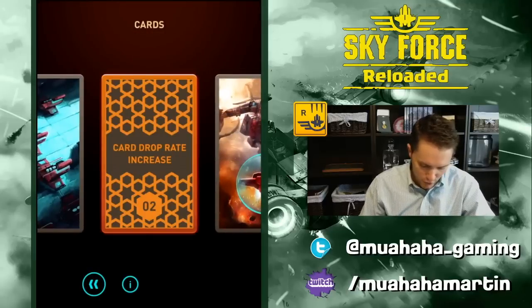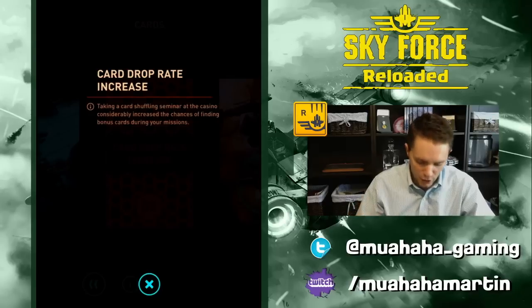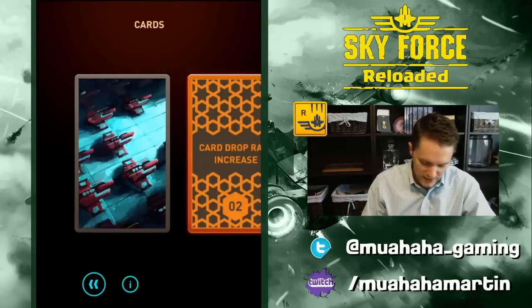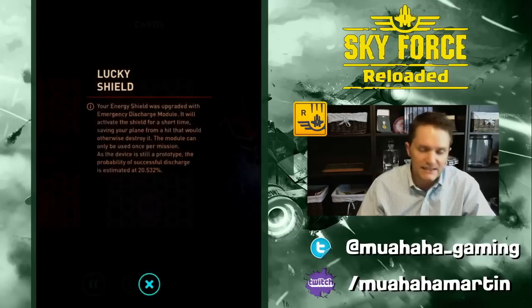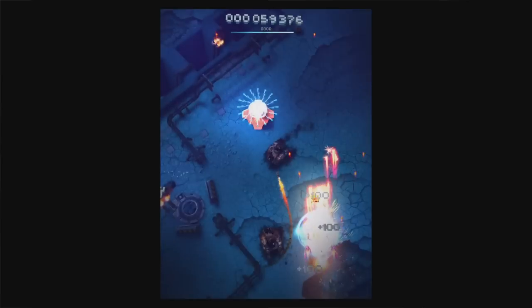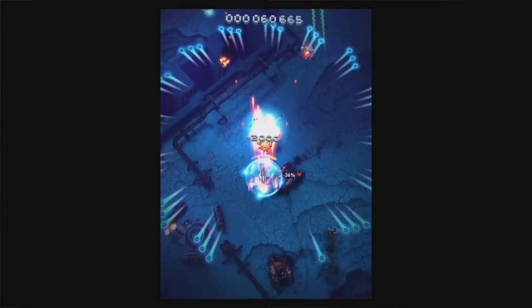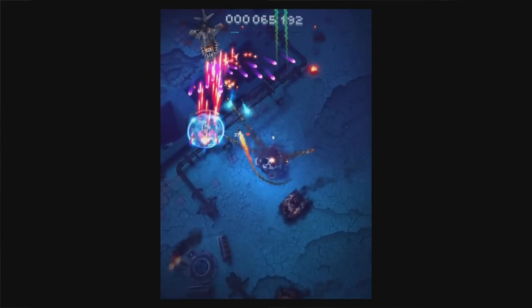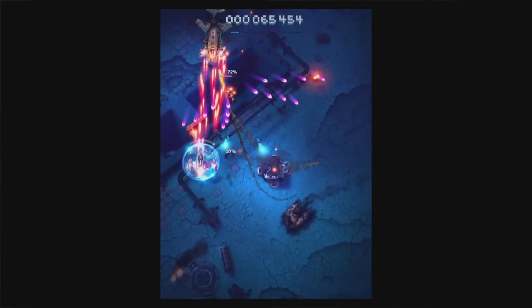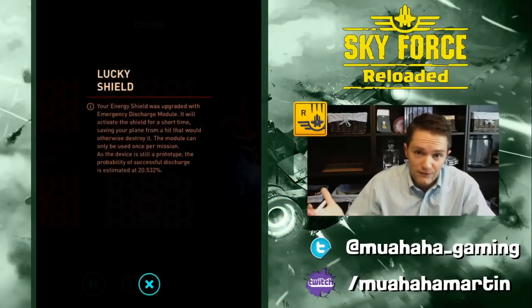Next is the four-leaf clover card: Card Drop Rate Increase — self-explanatory, increases your chance of finding a card in one of the missions. Next is Lucky Shield. This activates with a 20% chance when you get hit by a kill shot. If it's just a hit that does damage, it won't activate — only on a kill shot. It's great if you're playing limp berserker and want to get that untouched metal bonus.